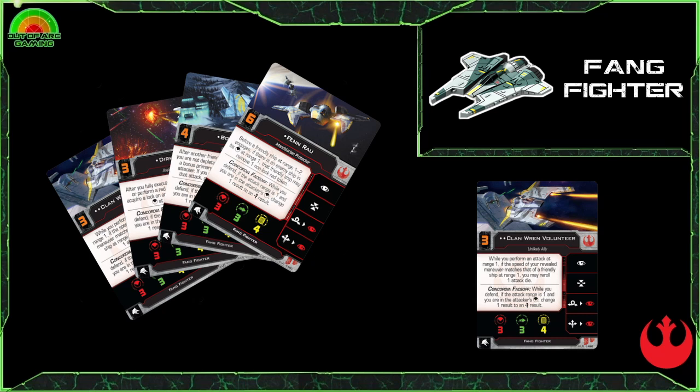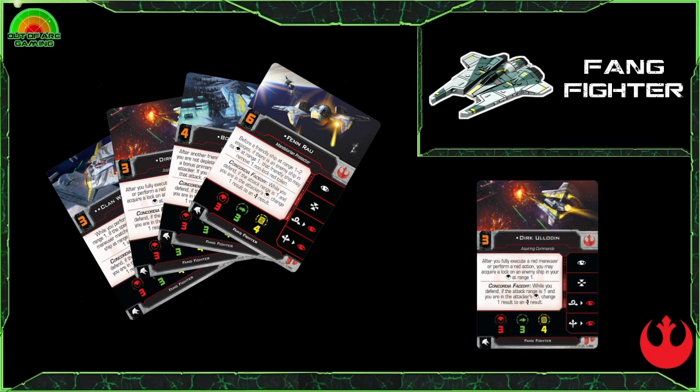The pilot I want to look at is Dirk Uladin, the Aspiring Commando. His ability: after you fully execute a red maneuver or perform a red action, you may acquire a lock on an enemy ship in your forward arc at range one. This really plays into the Fang Fighter's ability of just getting right into your opponent as quickly as possible.